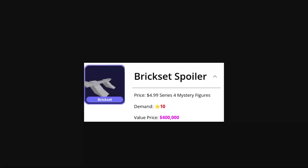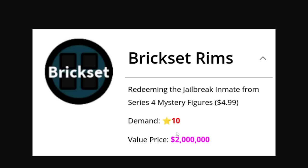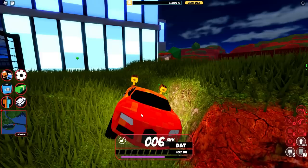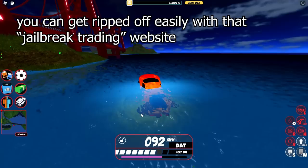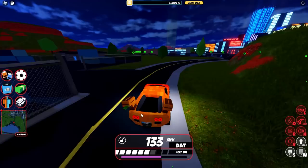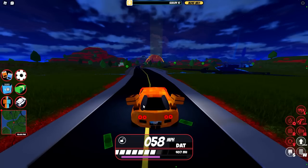Some more things that don't make sense: the Brick Set Spoiler, which you get in a package with the Brick Set Rims, is listed at 400,000 — but the Rims are listed at 2 million. How does that make any sense? The Spinner Rims are listed at 20 million, and the Beam Hybrid, the rarest vehicle in the game, is only 6.3 million. Stop using that website — people can easily give you bad deals using it. It's made by a YouTuber in the community but I won't name who.